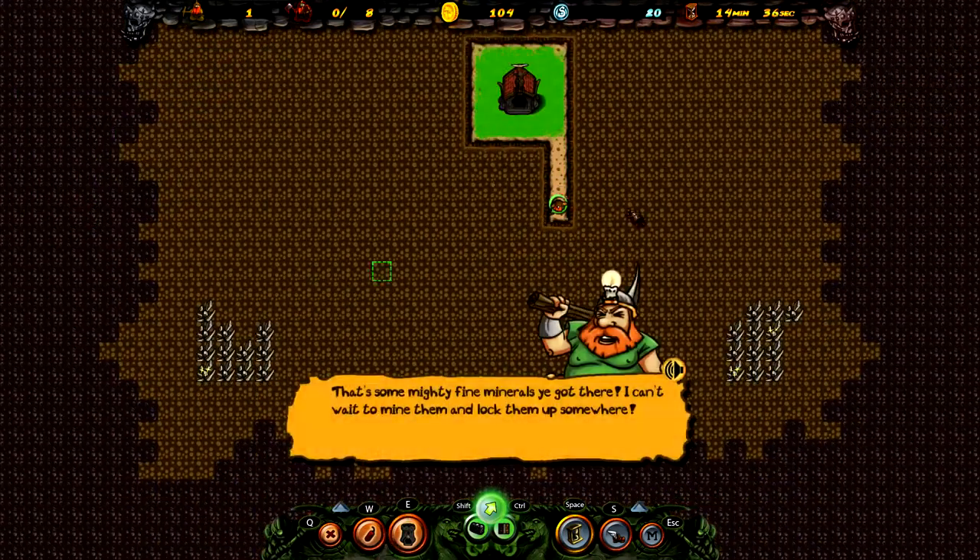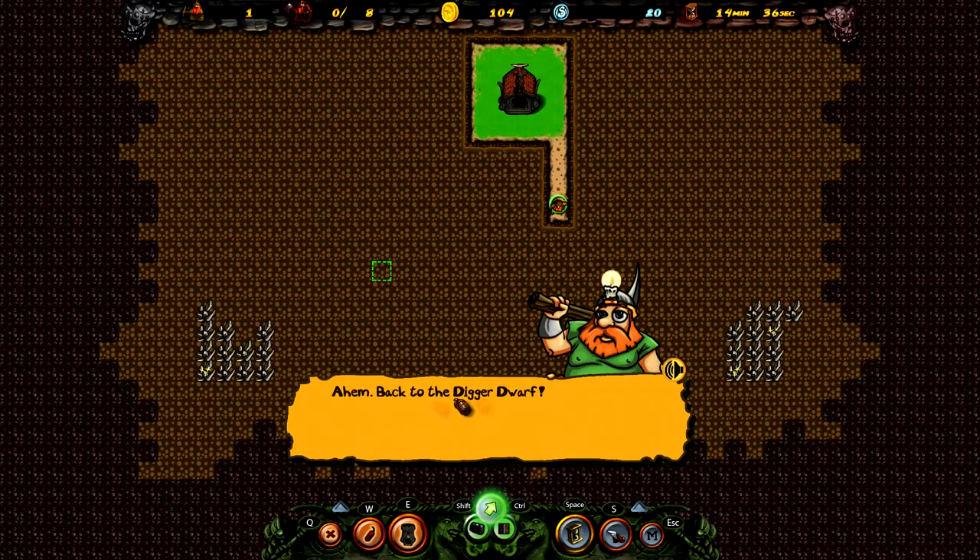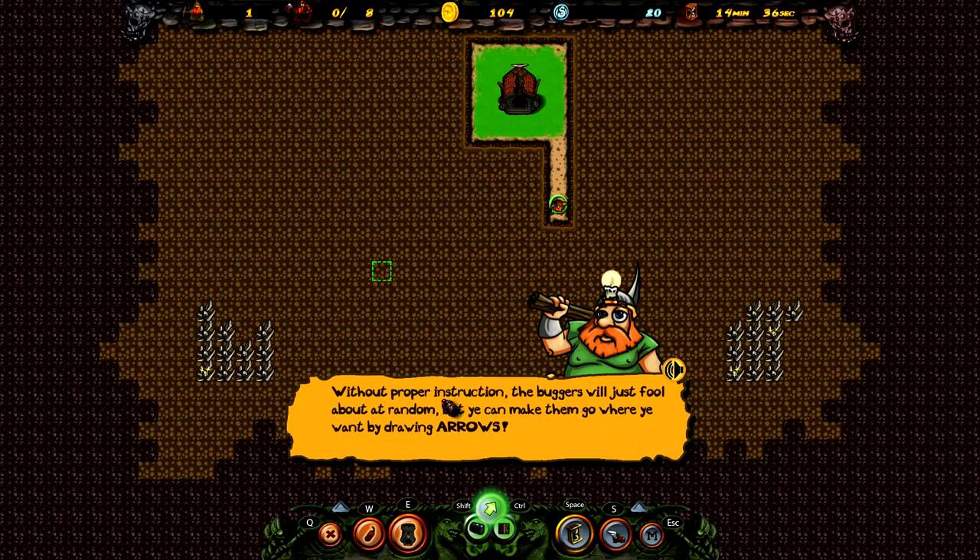Let's wait for this — here we go. Back to the digger dwarf: without proper instruction the buggers will just fool about at random, but you can make them go where you want by drawing arrows. To draw one of these arrows, hold down the left mouse button and drag it to where you want the dwarf to go. Usually these arrows are pretty damn expensive, but I've managed to get you a nice discount since it's your first day on the job.